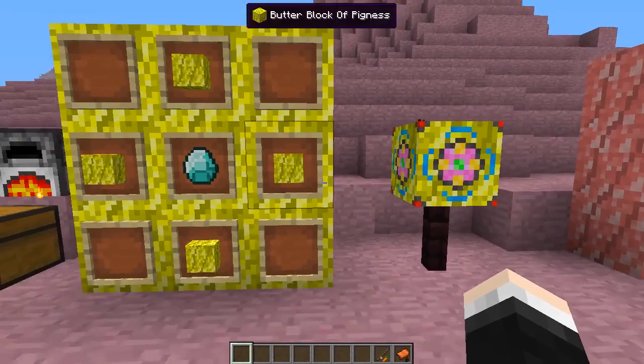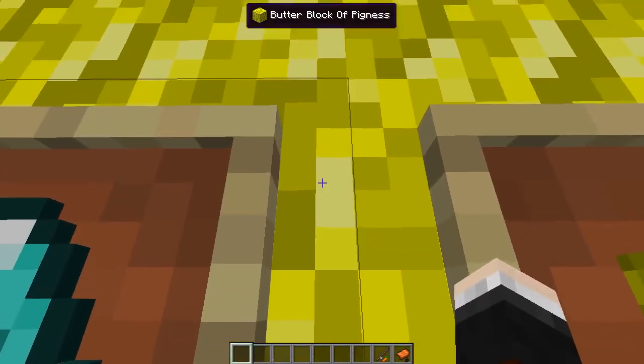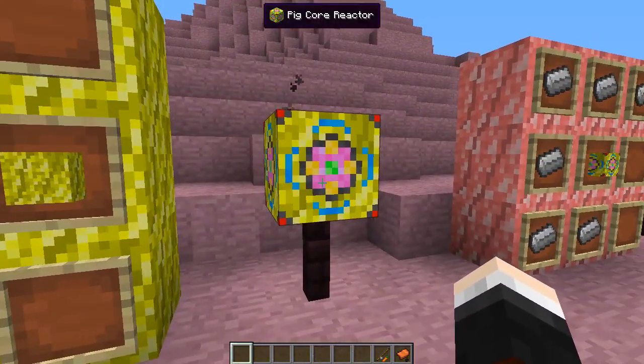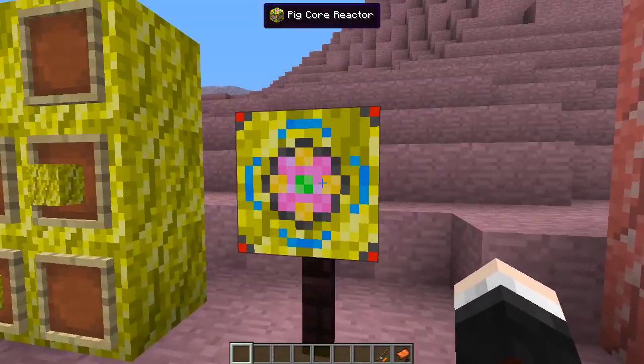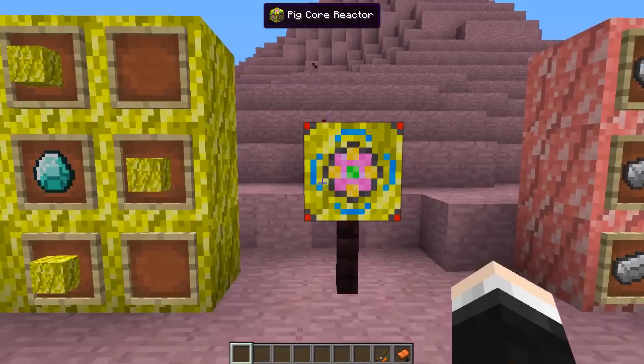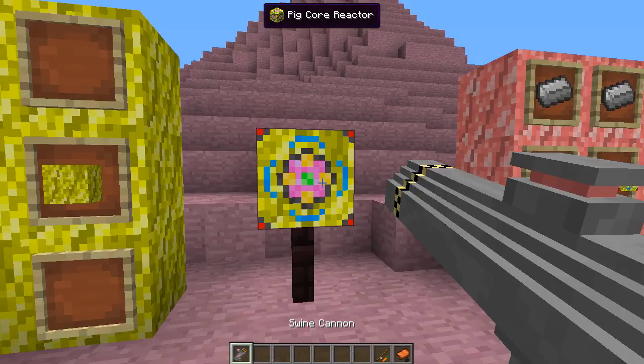There are also some other really cool things to craft, starting with the very special, very valuable pig core reactor. To craft this, you're going to need four butter blocks of pigginess - these amazing golden ones - and a diamond in the center. That will craft the pig core reactor. It doesn't really do anything at the moment - you can't right click it or anything, it just sits there smoking and looking cool. But the main thing you're gonna need it for is the swine cannon.